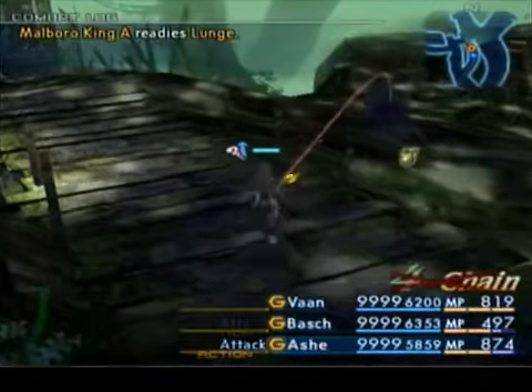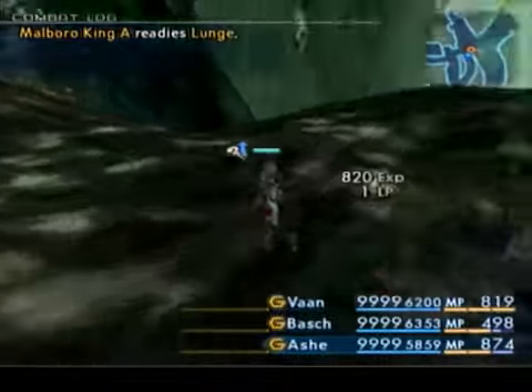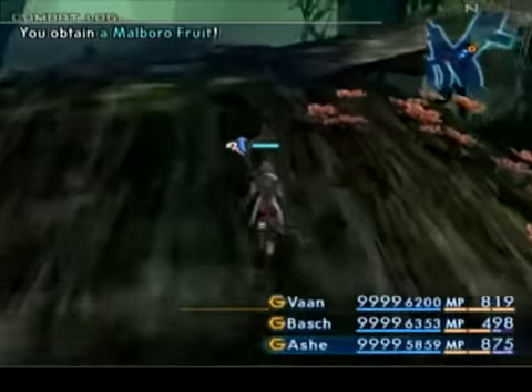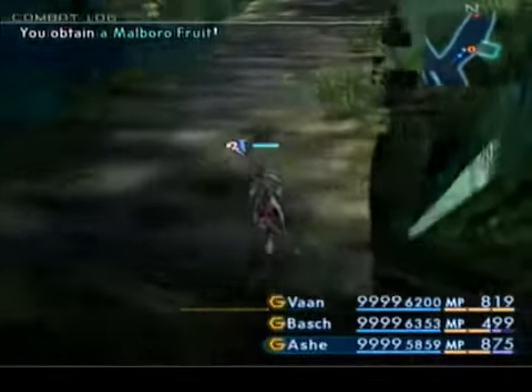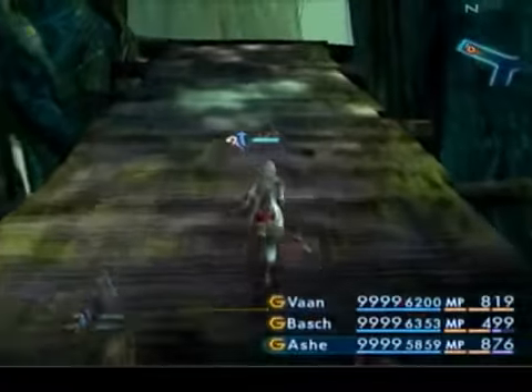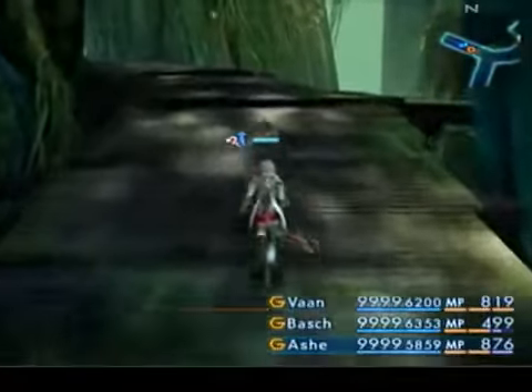These are very powerful as well, but they're not too much of a problem. After all, if you can handle the Oberkings, you can handle those, because those are actually weaker. In this zone you'll find an orange save crystal.